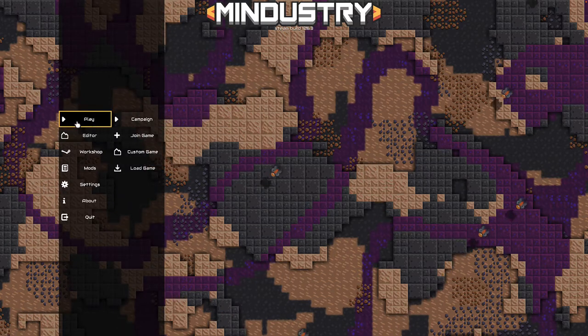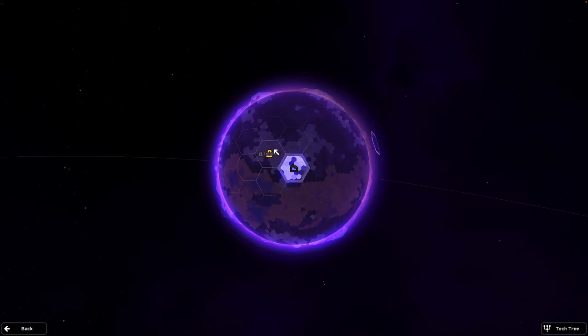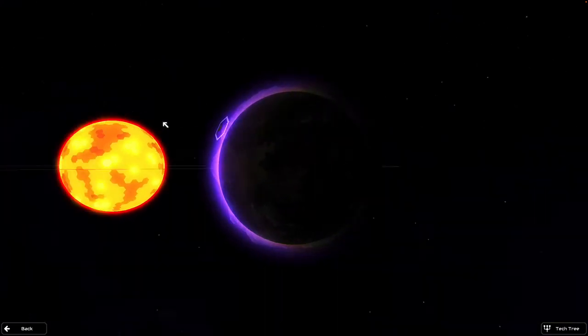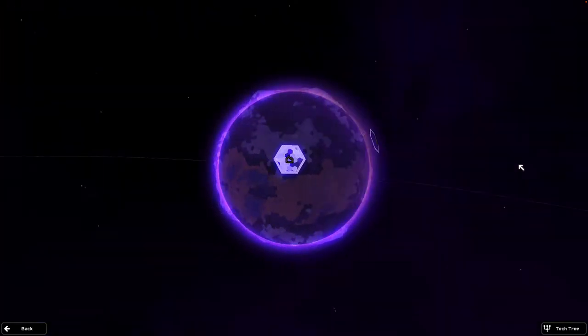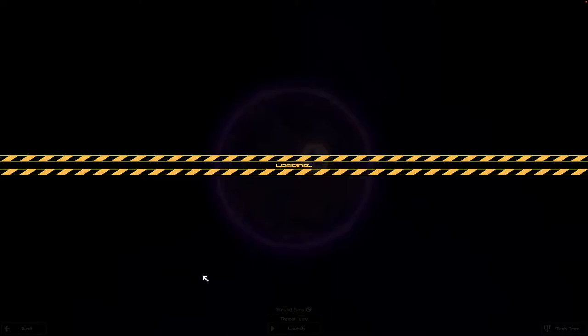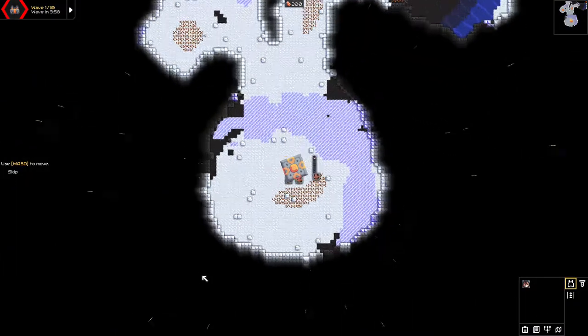To start off with we're just going to go into campaign mode to get to play a little bit, and we start off on this planet. There are a couple of different hex areas and places that we'll want to travel to eventually, but we want to start off with Ground Zero. So we're going to launch into there and take a look.